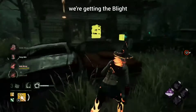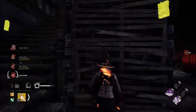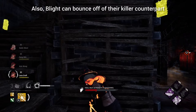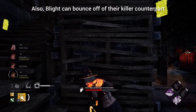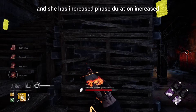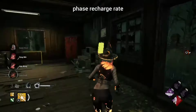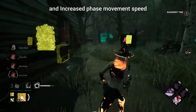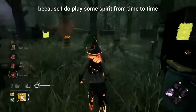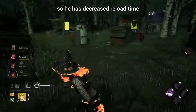For the killers, we're getting the Blight, who has an increased rush speed, increased slam duration, and increased turn rate. Blight can also bounce off their killer counterpart. Next we have the Spirit, with increased phase duration, increased phase recharge rate, and increased phase movement speed — and I'm very excited about this because I do play some Spirit from time to time. Last, we have the Death Slinger, who has decreased reload time and increased reel speed.